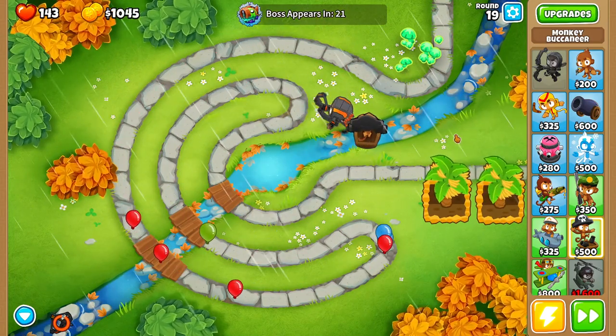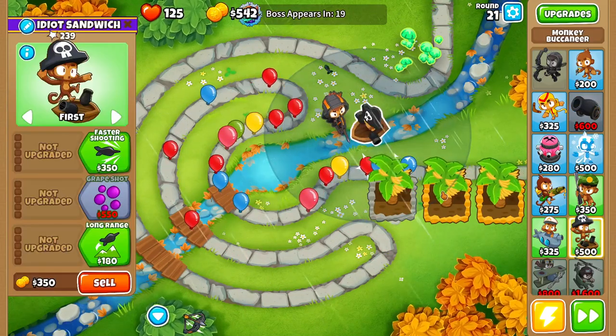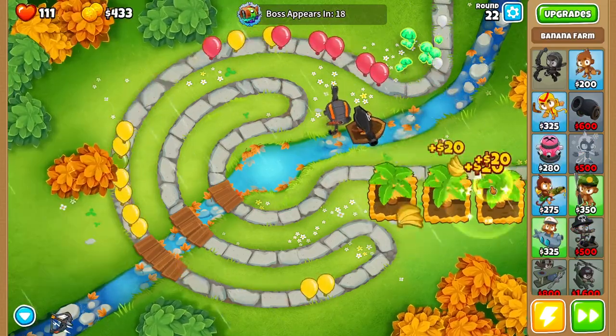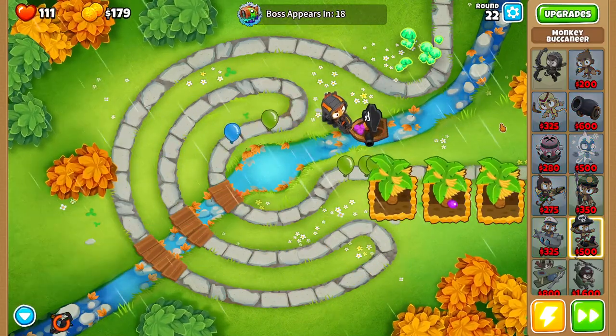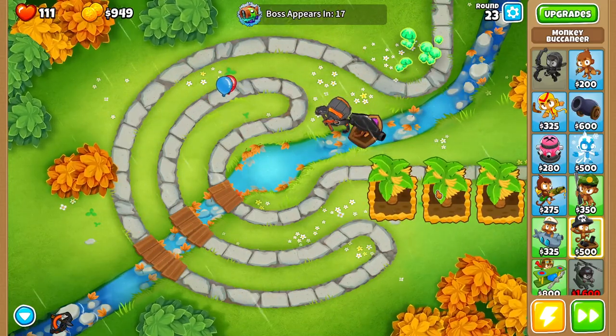I was pretty impressed with myself the entire game until we got to around round 21, and then everything just kind of fell apart. We lost a bunch of lives around round 21, and now for round 22 I've got to use my ability again. Let's get the Grape Shot going — I think that's going to be the game changer. That Grape Shot is going to be so much extra popping power. It's delicious.